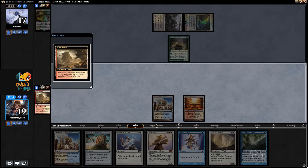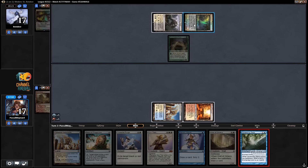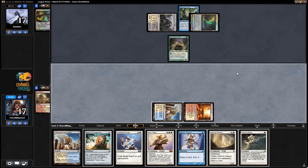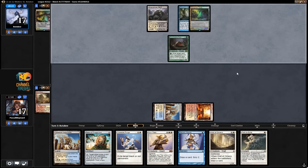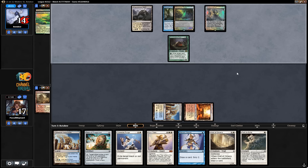I'm going to get Sacred Foundry. I could have hit the Shambling Vent instead, but I like attacking the Green and Black sources because those are their main colors. They're generally splashing white, and the white cards are not that good against me anyway.